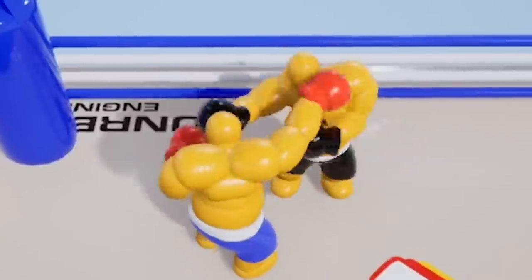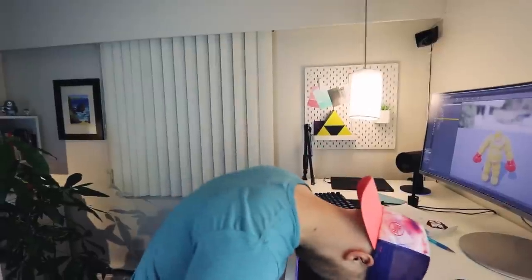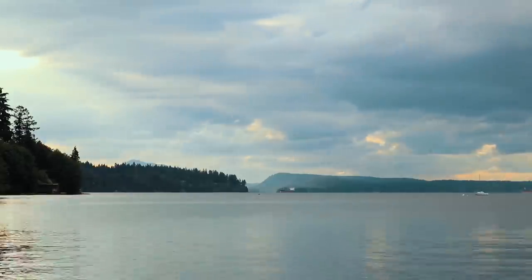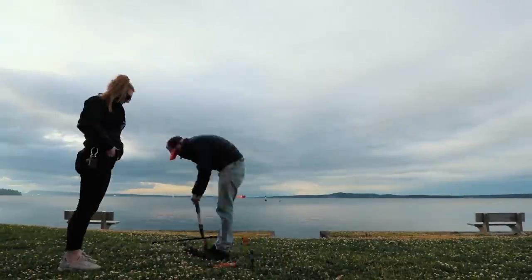Welcome to another devlog episode for Punch a Bunch. In this episode, we're gonna attempt to fix the rig disaster we discovered last time, finish up our attack system, try out some rope dynamics, and design a logo. I also have a little surprise for you guys, but more on that later. We just got back from our trip to Vancouver Island, which was amazing. Remember last time how I was mirroring over the animations and discovered that whole rig problem disaster that would need me to basically start over from scratch?